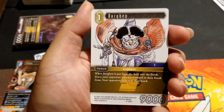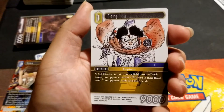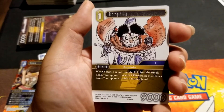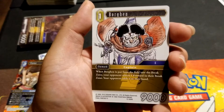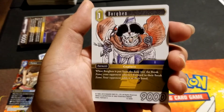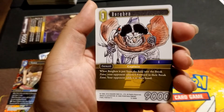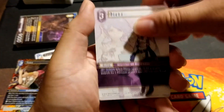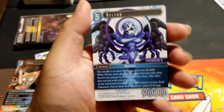Borgen from Final Fantasy 2. When he's put from the field to the break zone, your opponent selects one forward in their break zone and adds it to their hand. He's a one-drop 9K — holy crap! That's why.